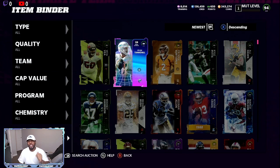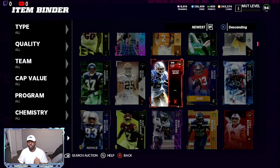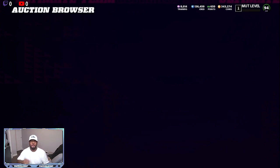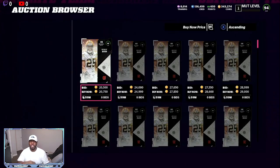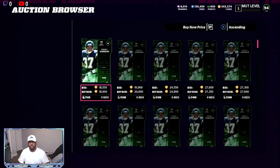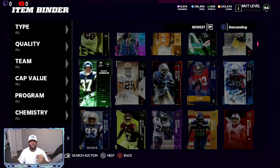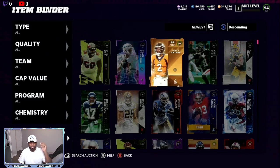First thing you want to do is make sure that your EA Play account is hooked up. They just gave out eight free cards — over 110,000 to 115,000 coins for free. This is free training that you can use for re-rolls: 20,000 right there for Reggie Bush, Rodney Harrison's another 18,000 to 20,000. So this is over a hundred thousand free coins just for having your EA Play account hooked up. Log into the game and all these will come out in an EA Play pack.